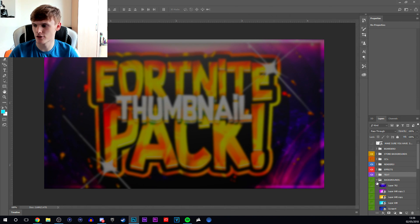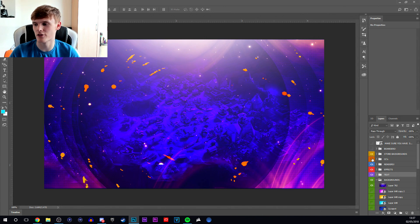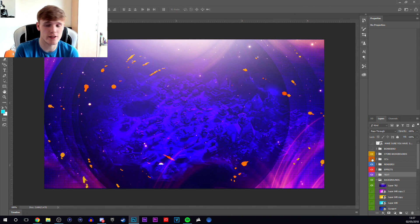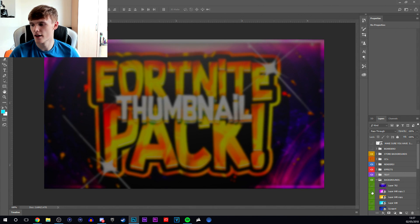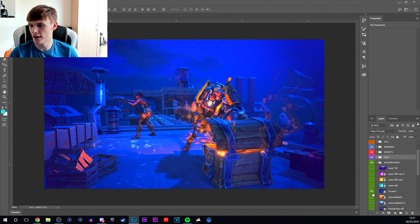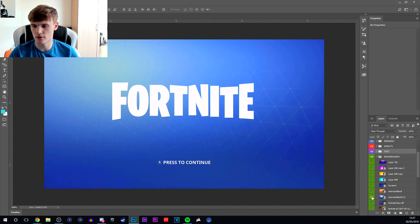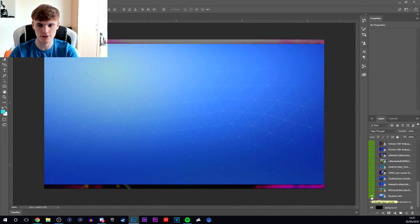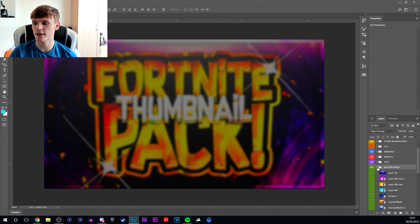Then I've got backgrounds — this is my favorite background that I use all the time, and it looks so much better when you add the color corrections. You've also got different star variations, so if you want to do a legendary outfit video this is what your background would be. I've added a couple of Save the World and Battle Royale loading screens, and also the store background, which is hard to get. I've thought of everything in this pack, and you can understand why I'm charging for it.